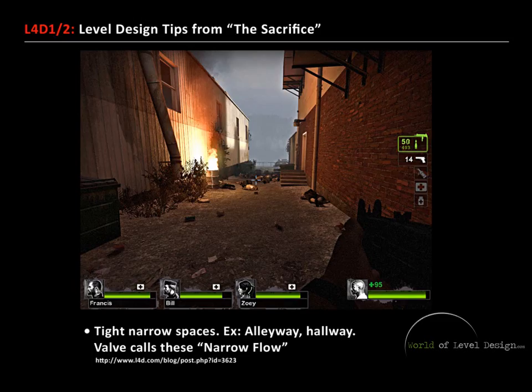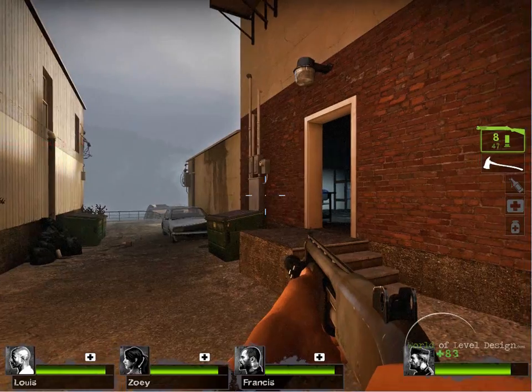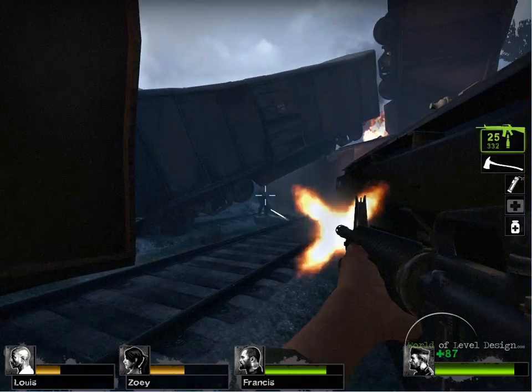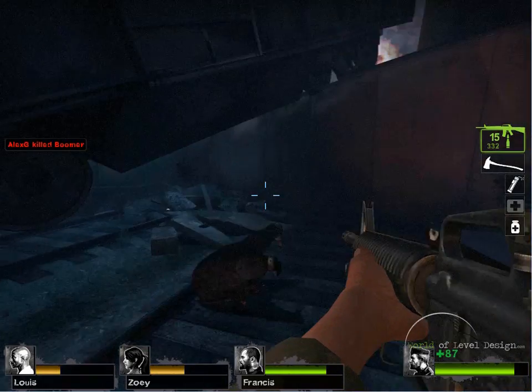Create tight narrow spaces such as alleyways or hallways — Valve calls these narrow flow. These allow you to break up the flow and pacing of your environment by having players engage the infected and fight within these spaces, creating intense situations.